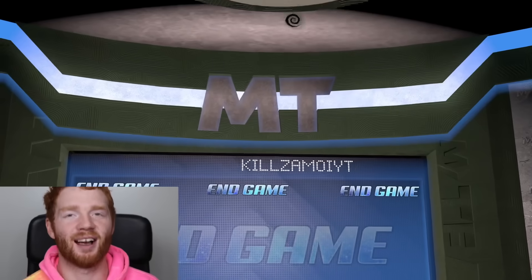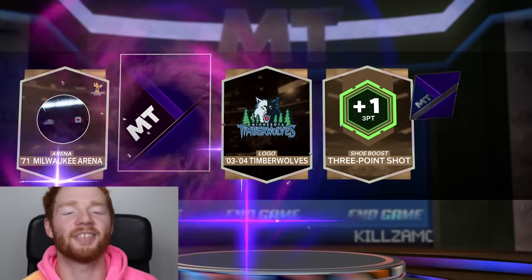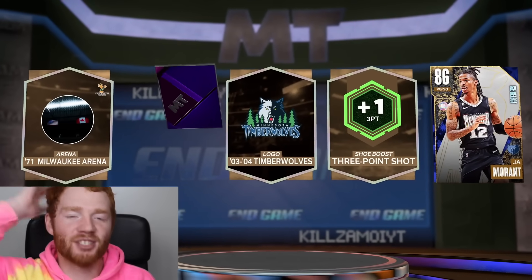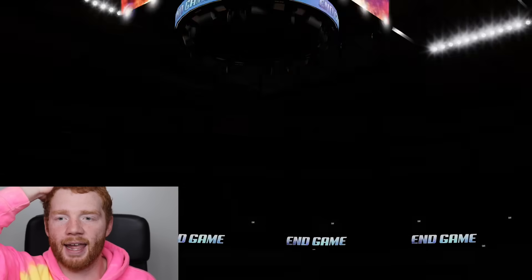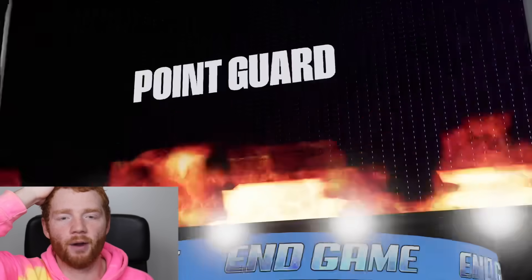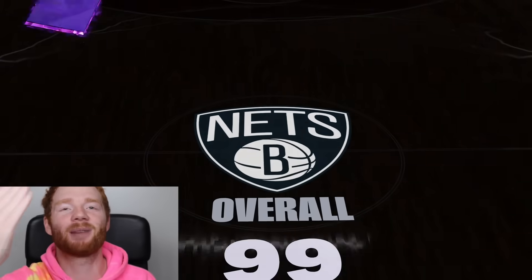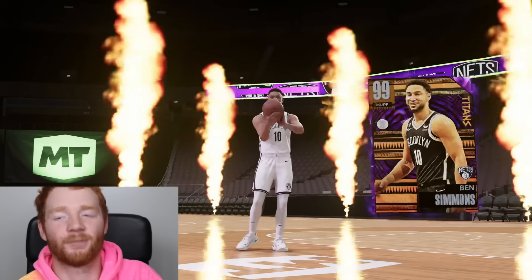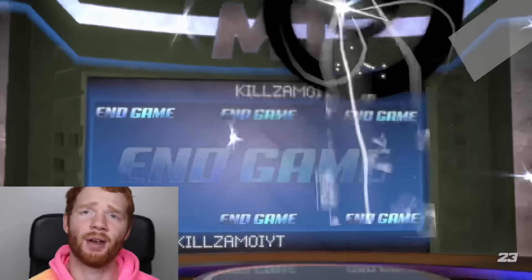We've pulled one good Dark Matter so far - every single other Dark Matter goes for under 10,000 MT. Just like that, we do go back to back. Ja Morant as well. This is Giannis - wait, point guard? No, it's Ben Simmons. Ben Simmons does have an endgame, but his endgame is from the 76ers. This is just the Nets. So annoying.